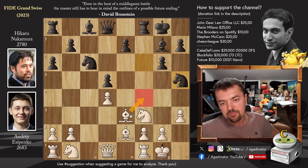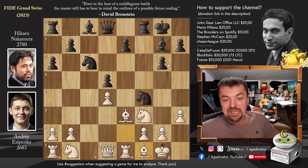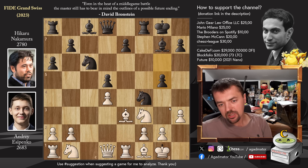The knight on F4 will never be able to be captured. Hikaru also wants to start advancing the g-pawn to G5, and maybe even to G4. So rook to E1, and now knight to F4, attacking the bishop. Hikaru wants to eliminate the bishop pair — Yesipenko plays bishop to F1, and now Hikaru plays pawn to G5. It's a very complicated position where Yesipenko went into a 30-minute think, because there really is a lot to consider.